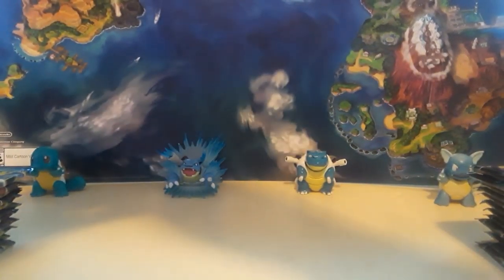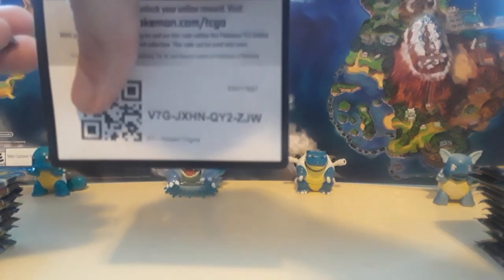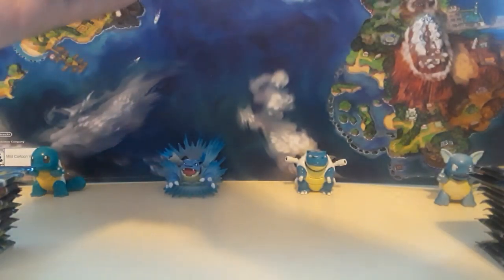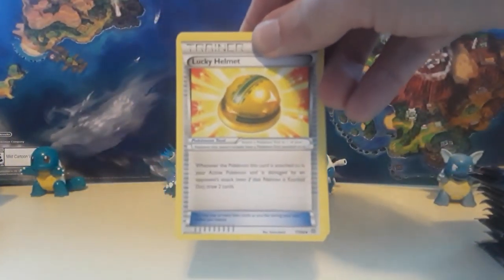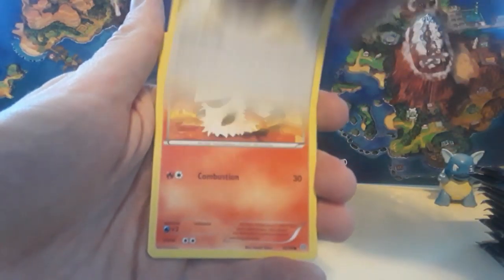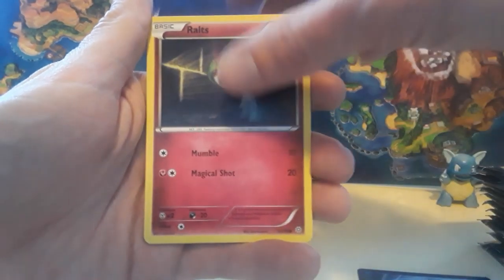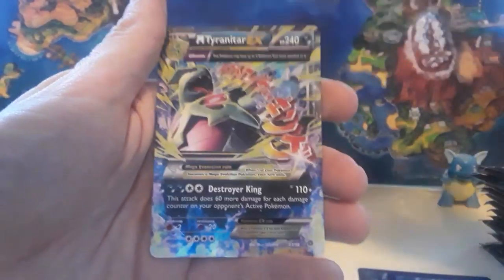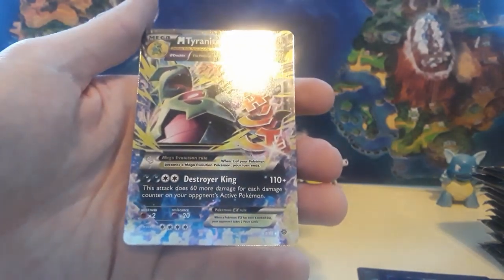It's been kind of hectic without that hotspot — I've been kind of upset, kind of behind schedule. I don't know whenever we're ahead of schedule. So that should be three there. We have a Lucky Helmet, Vespiquen, Special Energy Flash Energy, Larvesta, a Rowlet, Baltoy, Relicanth, Inkay, Spinda, and a Mega Tyranitar EX card.